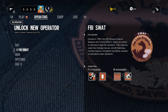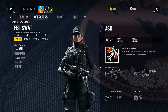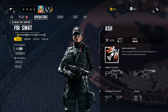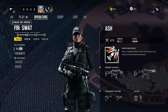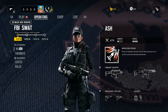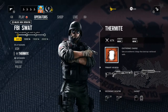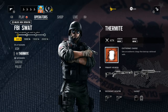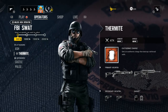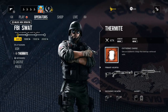Now let's go to the FBI SWAT. Surprisingly they haven't changed — they're all the same characters as in the beta. Ash has 1 armor, 3 speed. Her Breaching Round fires an explosive breach round that burrows into a surface and automatically detonates — basically the 3A grenade launcher. And we have Thermite: 2 armor, 2 speed, Exothermic Charge — sets a charge that destroys reinforced walls. He's the only one with that ability.